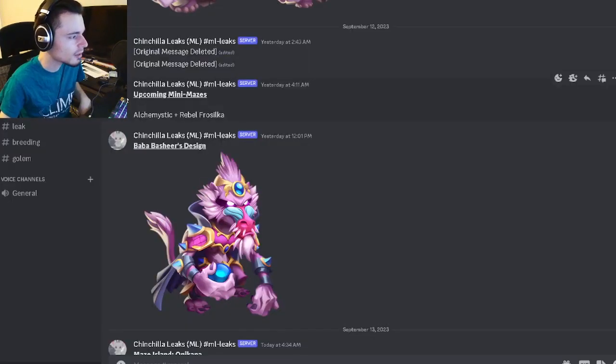We have some upcoming mini mazes — Alchemistic and Rebel Frost Silka. I don't think either of those monsters are really too great, so don't really worry about that.